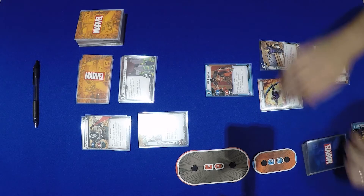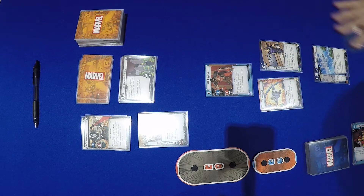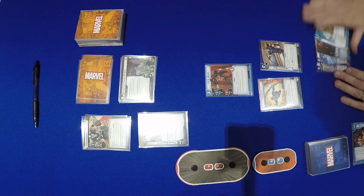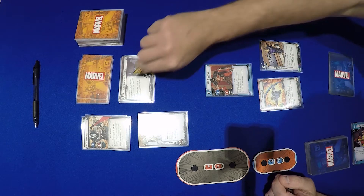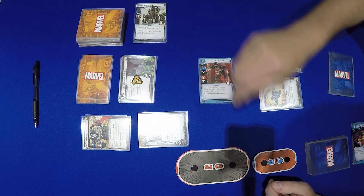Actually, we're not going to attack with US Agent — we just need him to seek 3 cards: Power of Leadership, Sky Cycle, and Lead from the Front. Crossbones puts 1 on the Scenario, then Crossbones will attack and US Agent will defend: 1 plus this card is 2 damage in total.